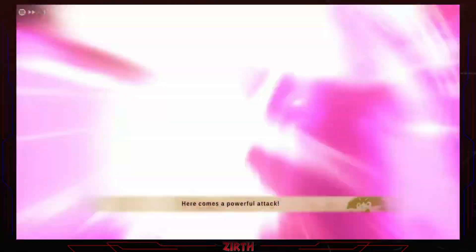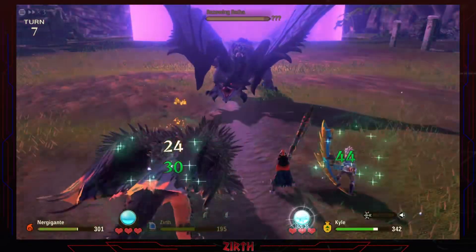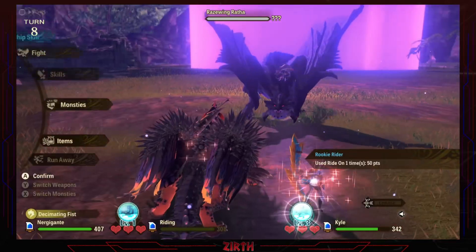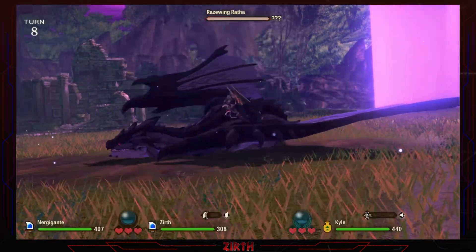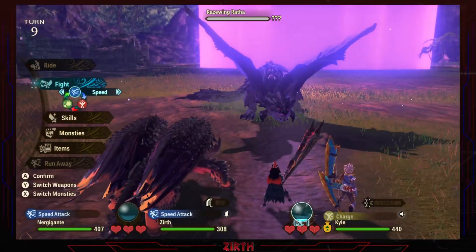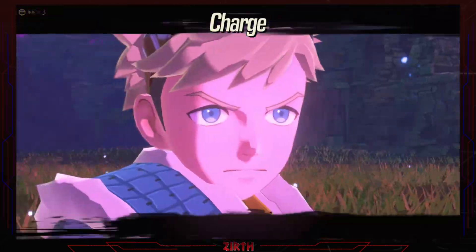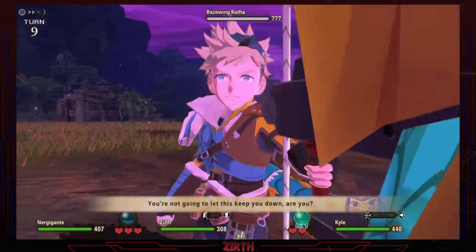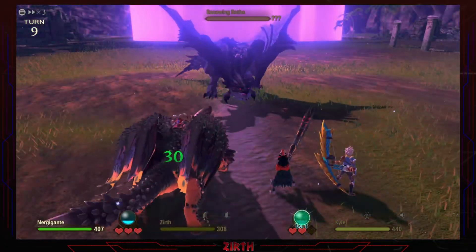I don't worry much about Nargigante — I think he'll attack everyone. Ride and double kingship! Oh no, you won't do a skydive. Impossible — where is all this power coming from? I told you, my friends are my power! We can't do anything about this — it's an insta-kill. 999 damage is an insta-kill.